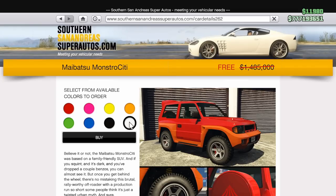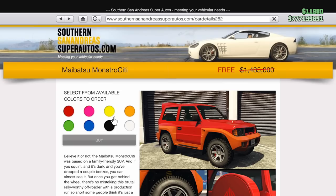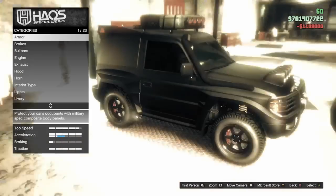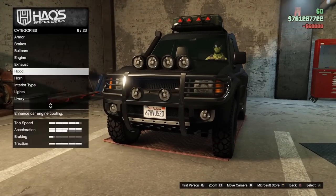The Monstrosity will cost you about $1.5 million to purchase, or if you have GTA Plus, it will cost you no in-game currency. However, it also has an HSW upgrade as well as an Imani Tech option, so in the end it'll be costing somewhere around 2.7 to 3 million to max this out.